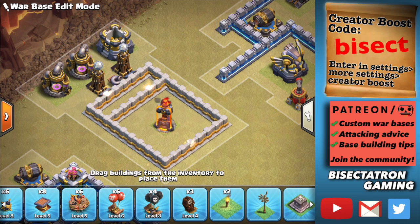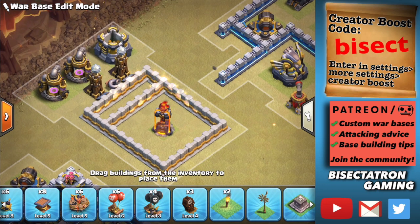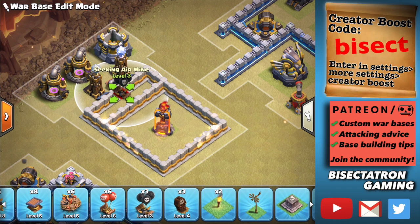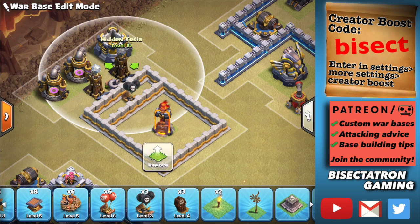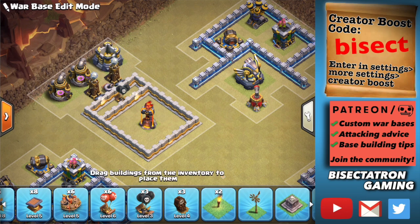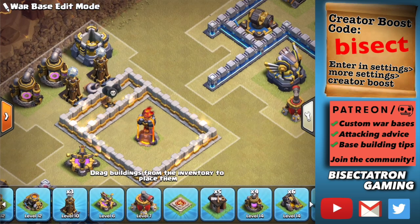In a similar light is using the Tornado Trap. This is best when there's a more obvious drop location — maybe near an Eagle Artillery or Town Hall that's somewhat isolated. When you have a very good idea of where the blimp is going to come, you can commit the Tornado Trap to that area. Pair it with a neighboring X-Bow that can target the blimp while it's held in the Tornado, so it actually goes down and doesn't break free.